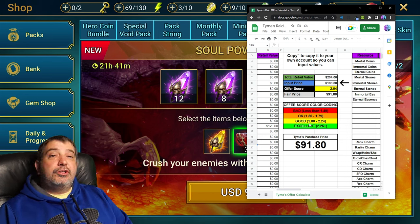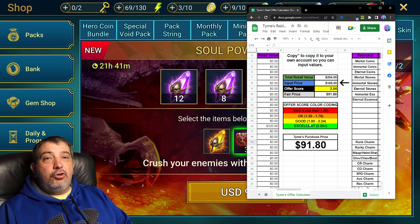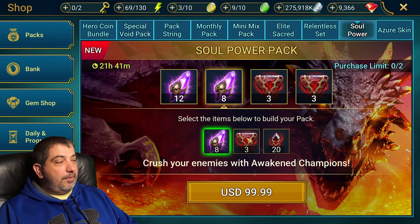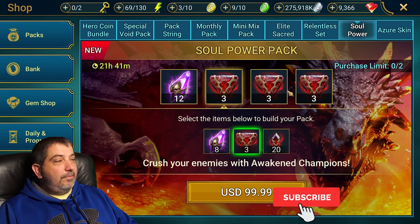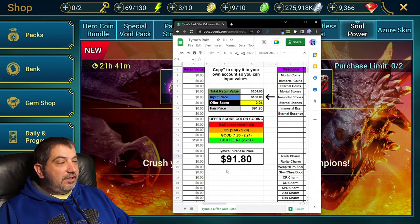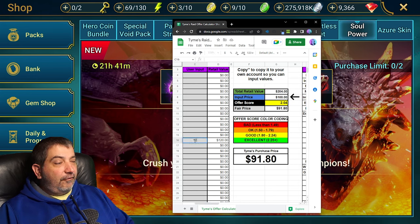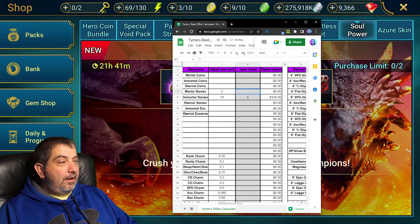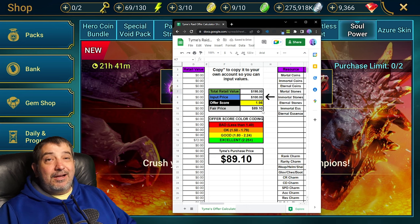Whether you should pick it up or pass depends on what you value. For me personally, I'm not a huge void shard guy, so I might take the stones in the second box instead, ending up with maybe 9 immortal stones and 12 void shards. That changes the value completely — you can see it starts to erode your overall score.